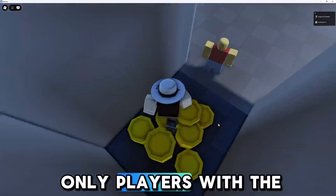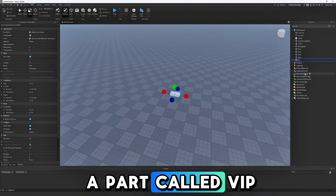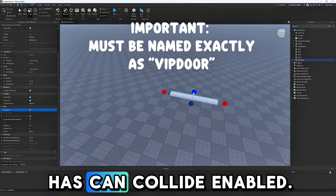First, add a room that only players with the VIP Game Pass can enter. Create a part called VipTor that is anchored and has CanCollide enabled.